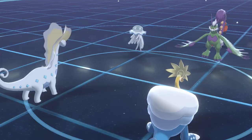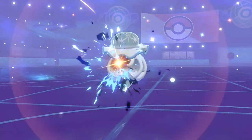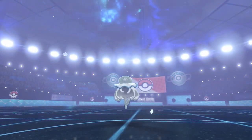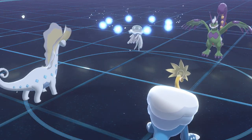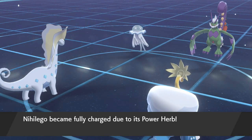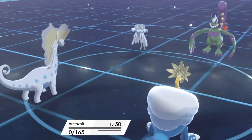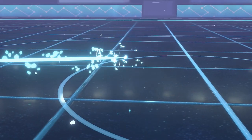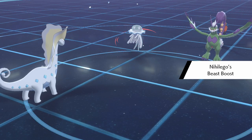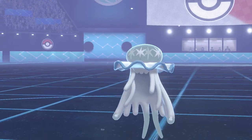They still have Tailwind up. Oh wow — Meteor Beam, but into who? Into Arctozolt? Are you scared of Arctozolt? Because you should be. Don't you dare hit my Auroras — I will body you next turn. Actually I won't because of Tailwind. I should have probably veiled. They killed Auroras — that's actually Arctozolt. The Nihilego is dead! Let's go! Turn one, we killed two Pokémon. That's amazing. Arctozolt did its job.